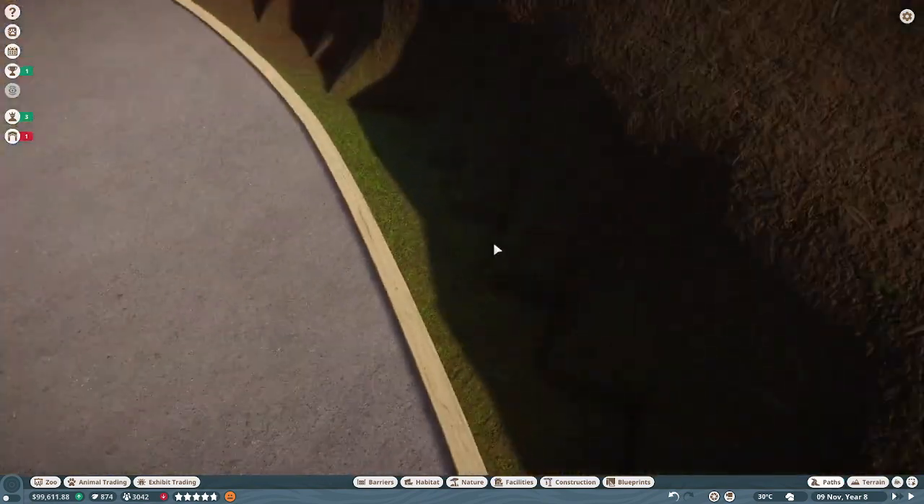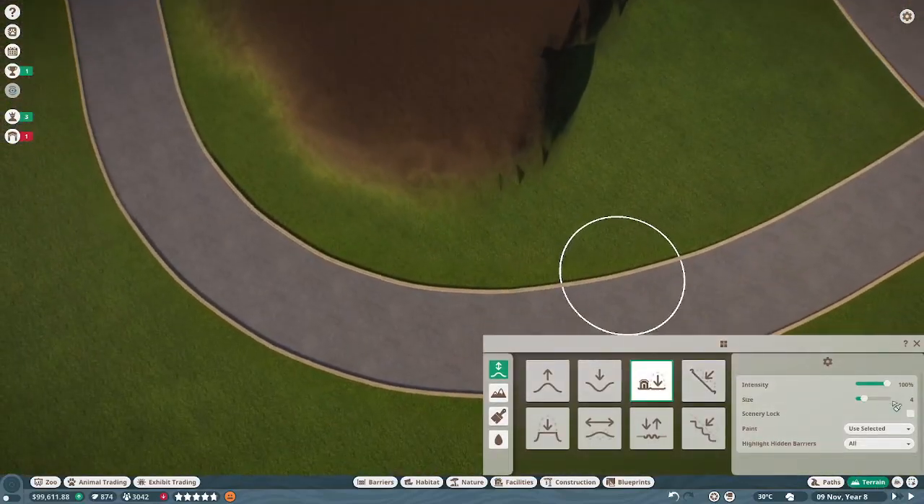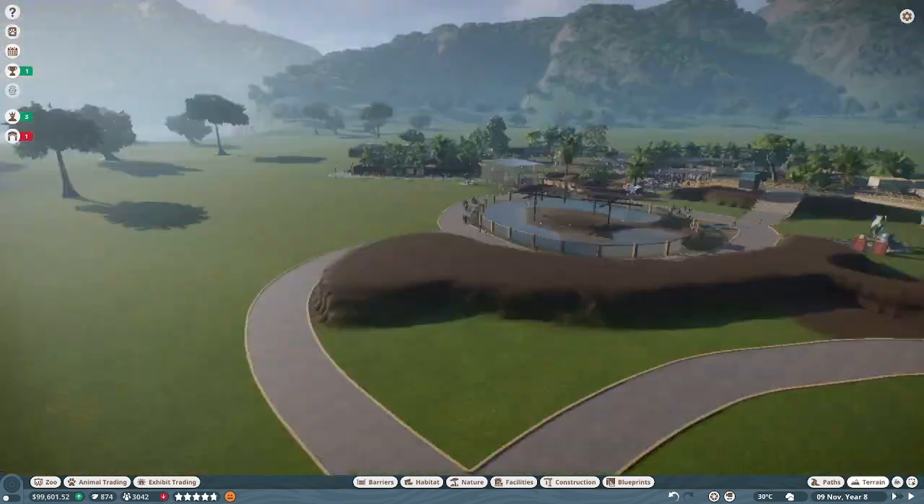This would be the other connection point, centered around the caiman. These will be the park's first crocodilians.